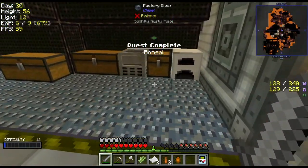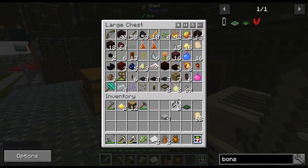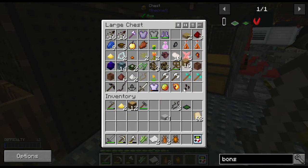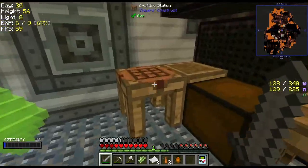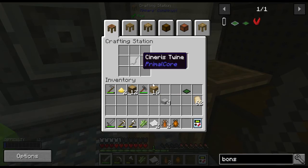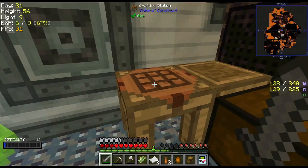Now I need to make another chest for this stuff to go into. Woods are in here somewhere. It kills me to have stuff all over the place — I need some kind of organization, maybe drawers, but I don't know if I can set drawers down yet. There's an inventory.